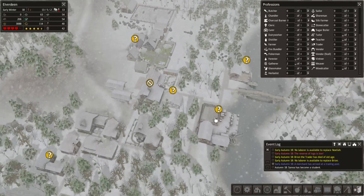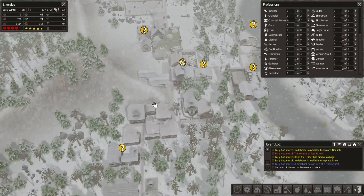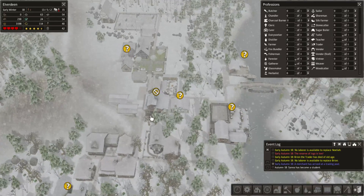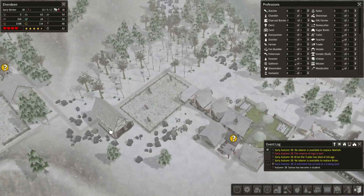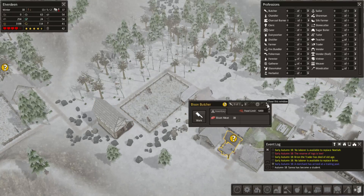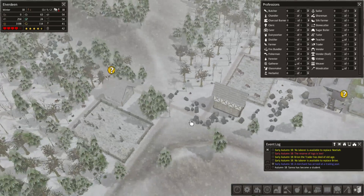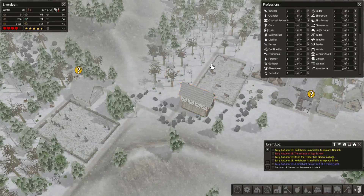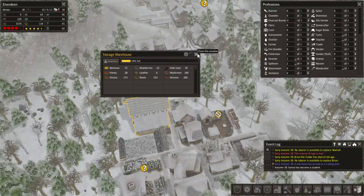There are a few jobs that are very optional — like the trader, I only need someone in there part-time. Same with the tailor and the blacksmith. The chandlery isn't very essential, same with the butcher. We still have a whole bunch of bison meat; once I activate the butcher they'll probably chop it all up in a short time. And it doesn't seem like food goes bad — I'm pretty sure it doesn't.